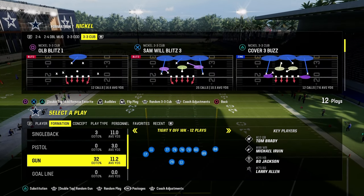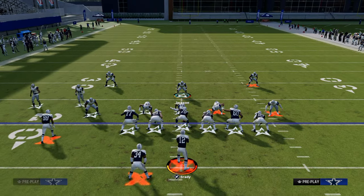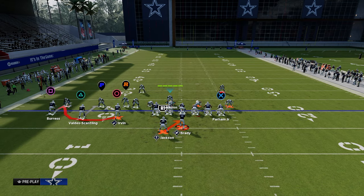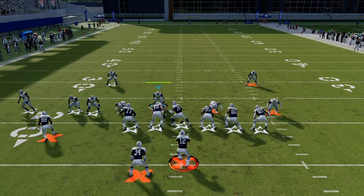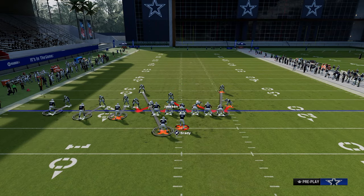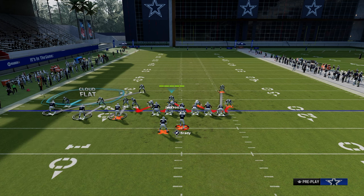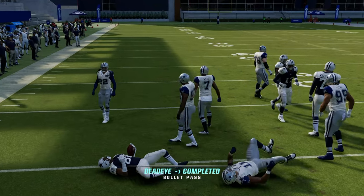I also wanted to cover RPOs, which are a common problem against man-to-man defenses. If they're running Trips and running an RPO to the left, you can see how that R icon is going to blitz. If you're trying to take away the RPO, you're going to be mostly okay. But if they're going to it a lot, take the safety on the left side and cross-man him to that outside player, then cloud flat and pass commit — now you have four over three, a numbers advantage.